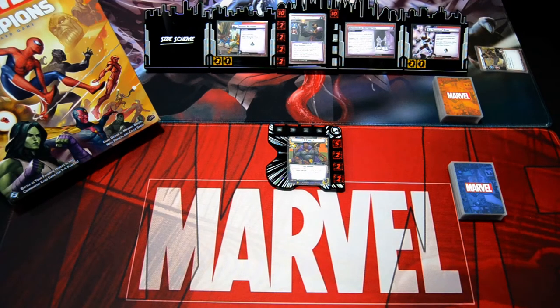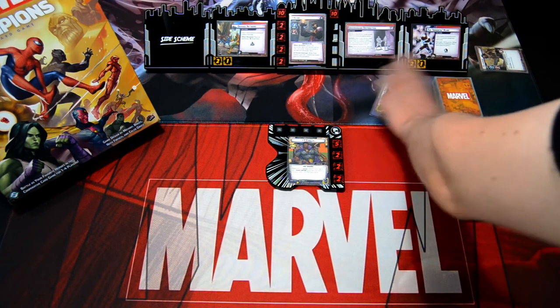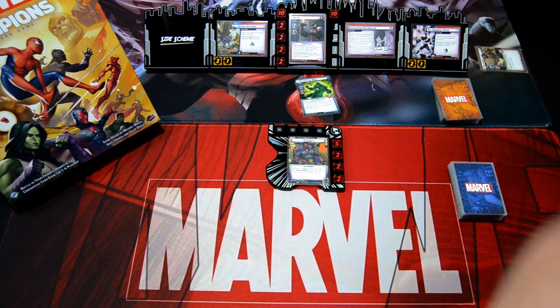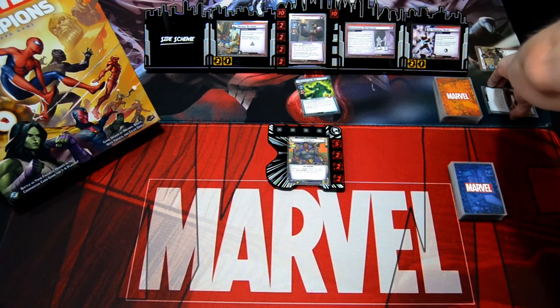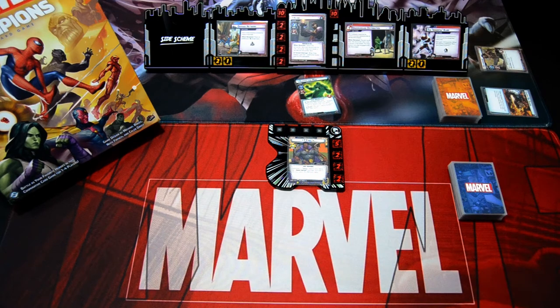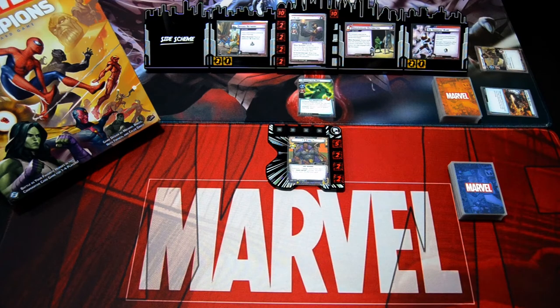We are playing Claw Expert. I've already set up the scenario. The last thing we need to do is see what enemy we get, so we discard cards until we hit a minion. We start the game with Radioactive Man in play, along with the Defense Network and Immortal Claw side schemes in play, so we need to get rid of those as fast as possible. Let's get started — if you like my content, hit the subscribe button.